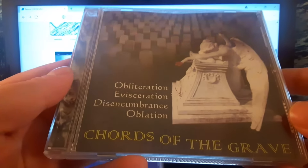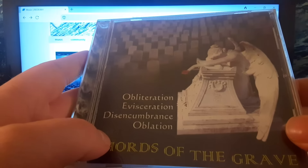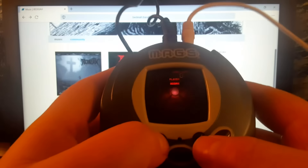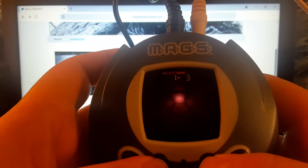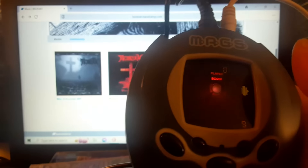The next song we're going to look at will be off of this album — Chords of the Grave, featuring four different bands. But we're going to play a track from Oblation. Let's go with Dead Unborn. Turn it on, select the game, hit start, and start the track.